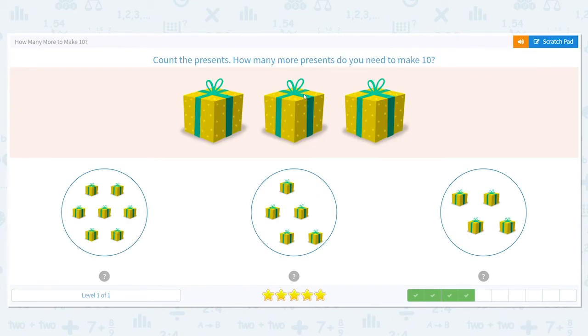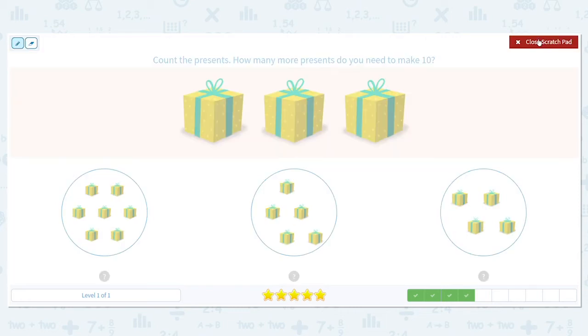Next, how many presents do we have? There are three presents here. So we need to figure out three plus what equals ten. Let's try this first one. We're going to count on from three, because we're putting them together. Three, four, five, six, seven, eight, nine, ten. Oh my gosh, we got it on the first one! So three plus seven more equals ten.